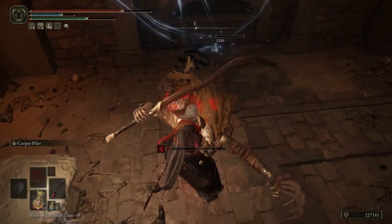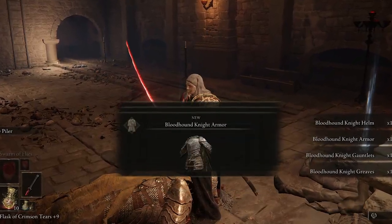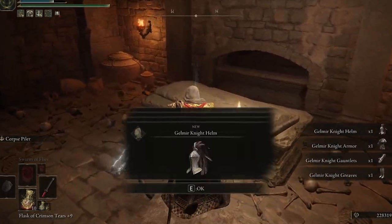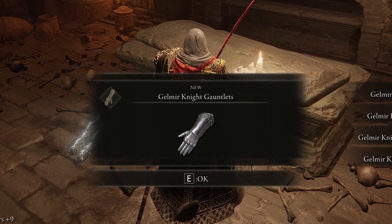Upon defeat of the knight, he will drop the full Bloodhound Knight armor set. Directly in front of him, you will also find the full Gelmir Knight armor set.